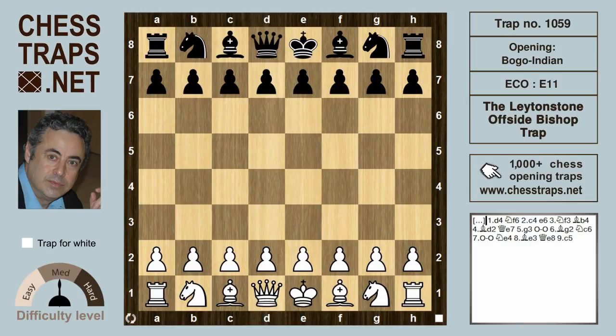Hi, and welcome to ChessTraps.net. We're going to take a look at a delightful trap in the Bogo Indian called the Leighton Stone Offside Bishop Trap. It's called the Leighton Stone because the Encyclopedia of Chess Openings classifies the Bogo Indian as E11, and Leighton Stone's postal code is E11 in London.